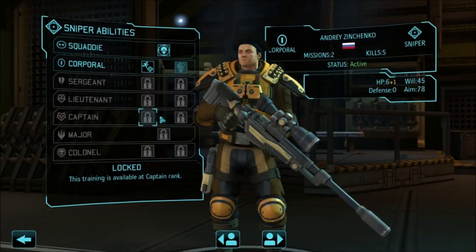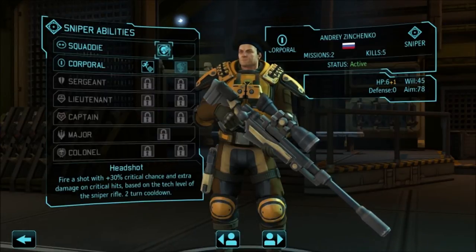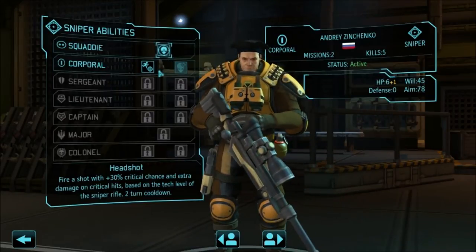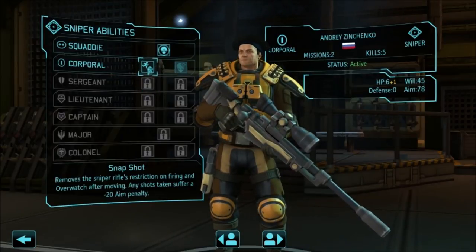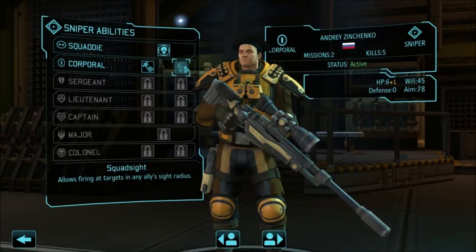For the sniper, when they start off as a squaddie, they cannot perform a reaction shot on their second movement — and that's very debilitating, because you moved into position but now you really can't do anything, since the sniper also can't fire on the second movement when they're only a squaddie. When you move to Corporal, you have the option to select the snapshot ability, which removes the restriction on both firing and Overwatch in one ability — so that's pretty awesome.